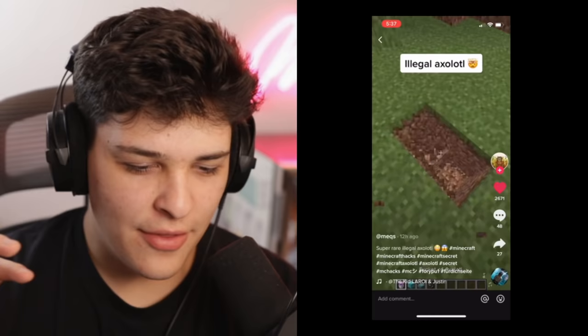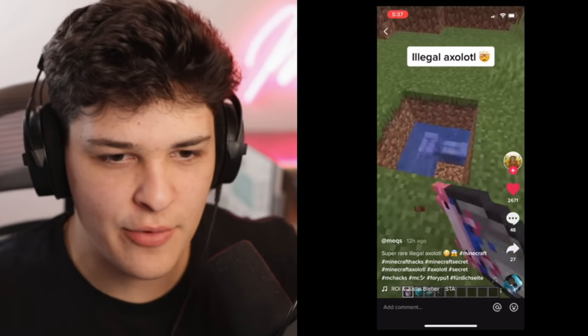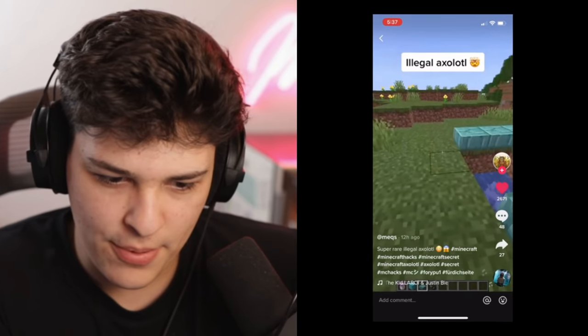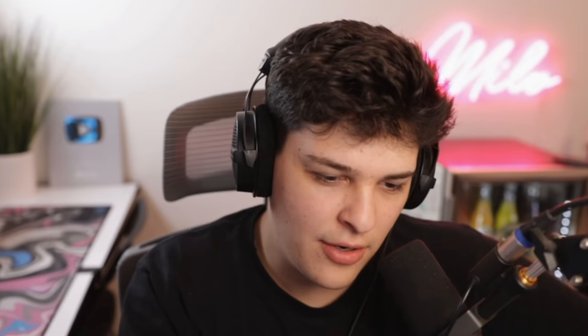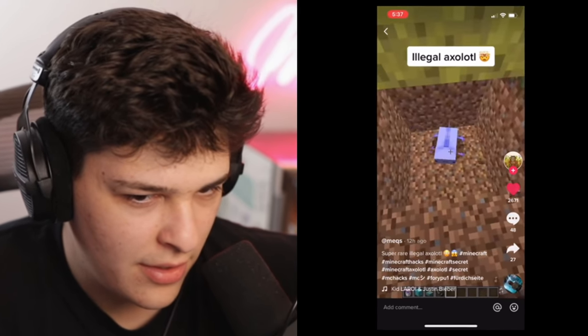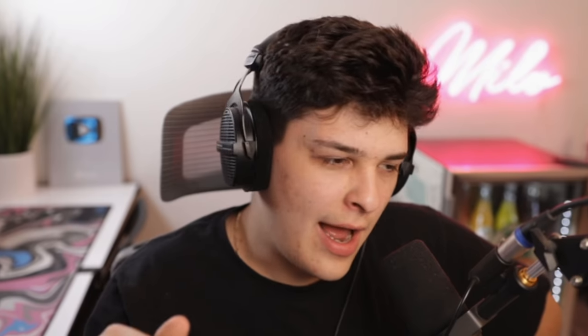Before I even play this TikTok, this guy Mex — the last couple of myths I tried were all fake. This one's probably going to be fake, but we're going to watch it anyway. Illegal axolotl. There was a bunch of pink axolotls in there. Put some blue stuff — I don't know what that is. And then diamond blocks on top. Fire. Is that a lightning thing? Does that happen? Is that real? Knowing this guy, probably not. And let's see the illegal axolotl. Either I'm dumb or that just looks like a normal axolotl. I can't trust Mex anymore. I'm going to assume busted.